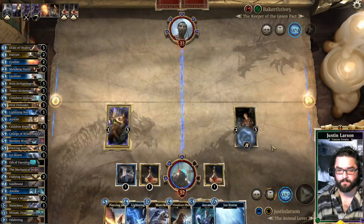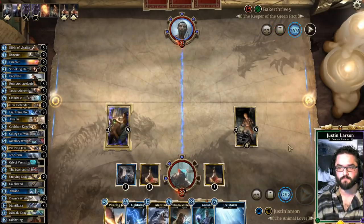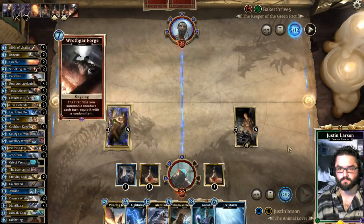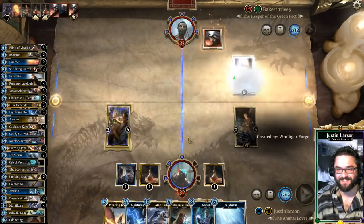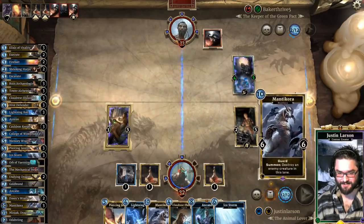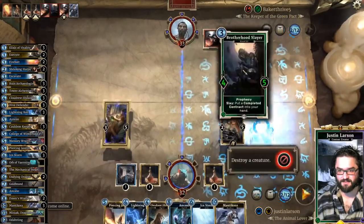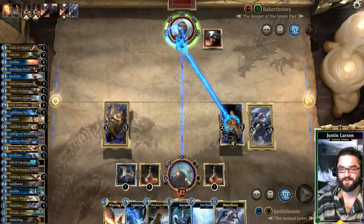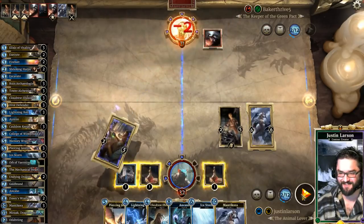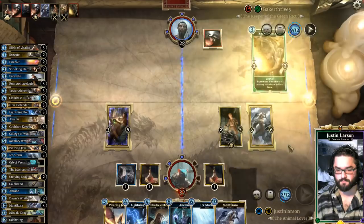Ice Storm. I'll pass turn. Rothgar Forge — oh crap. There's a loot. I did not see the Rothgar Forge coming. Let's Manticora. We could get a 5-drop — Edict of Azura at cost 4 is what we would have wanted there.